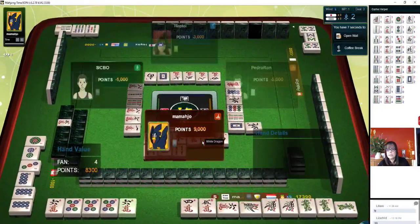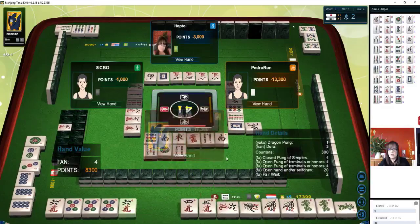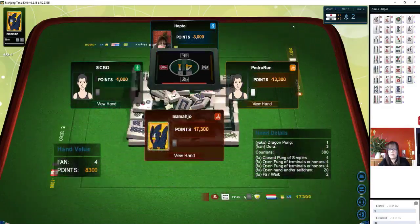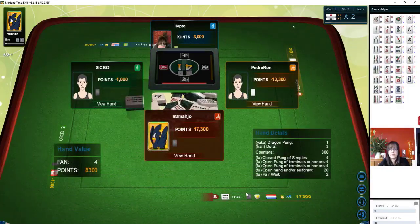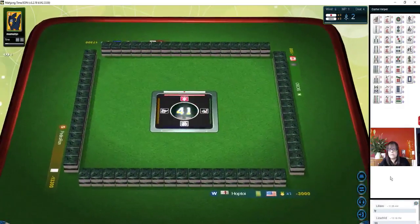They have dragon Pung and Dora — a mixture of Chis and Pungs in different suits. Their Yaku was the dragon Pung and they happen to have a Dora tile. And they keep winning — look at their score. We need to win.